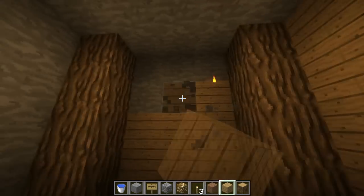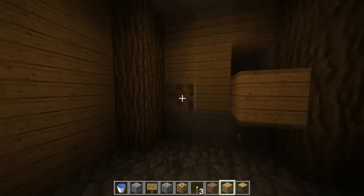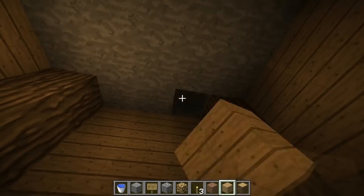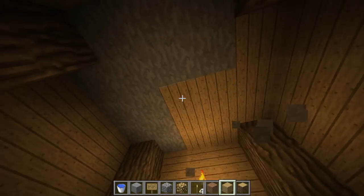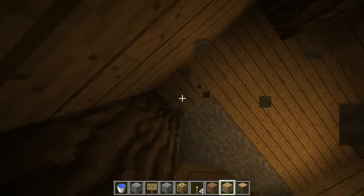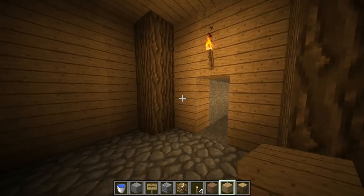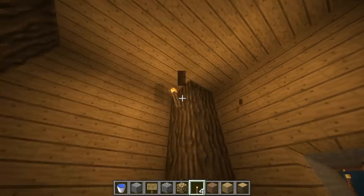I do have some glowstone in my hotbar, because there is a cool way to do some lighting. If you're building this as a secret base in your single-player world you probably have glowstone, but if not, on your faction server you can just use torches. It'll look the exact same — they both give off light, but one just looks a little better than the other. So now you have a cool little base, and I'm going to go ahead and add torches before I do the glowstone.